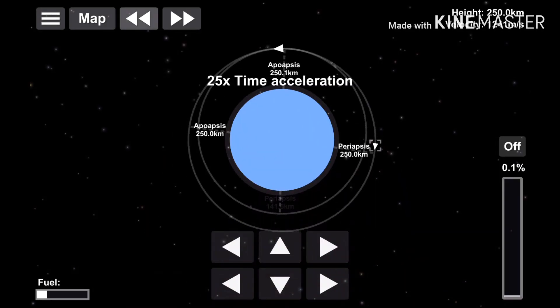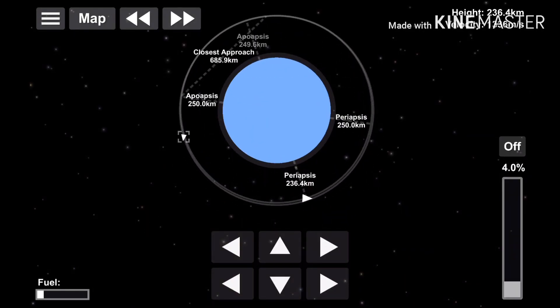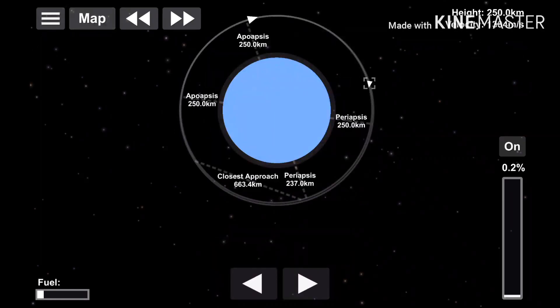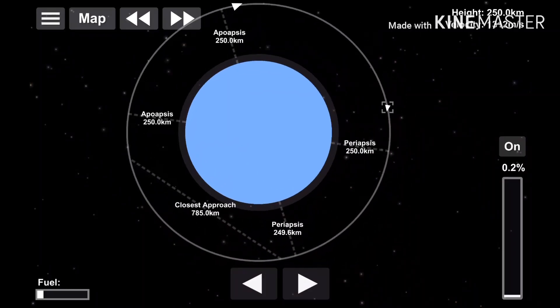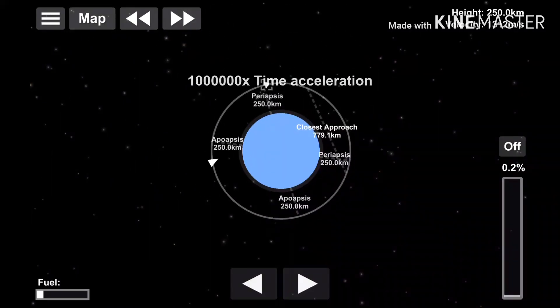In this tutorial I will cover two ways of docking. The first, slow one, is matching both orbits exactly and time warping until they meet. Upon being close, you activate your RCS and dock your crafts together.